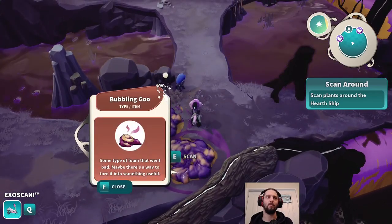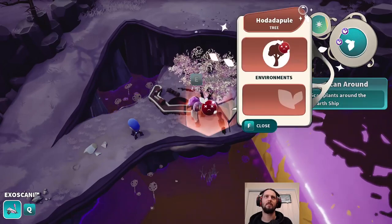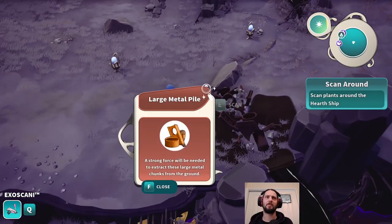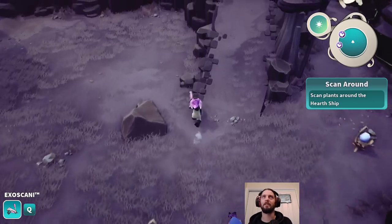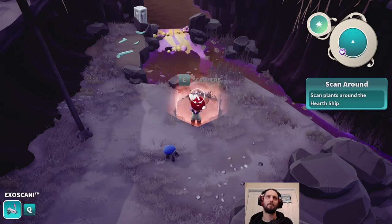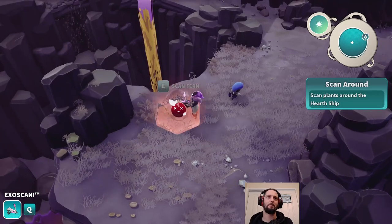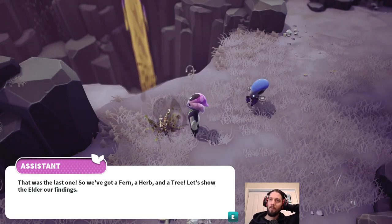Bubbling goo - some type of foam that went bad. Maybe there's a way to turn it into something useful. Scan plant. Hooded a pool - it's unhappy. No kidding, there's a big piece of wreckage next to it. Large metal piles - strong force will be needed to extract these large metal chunks from the ground. So we're going to need some sort of tool. Hooded a capix - also unhappy. We don't get to see the name of that last one. So we've got a fern, a herb, and a tree. Let's show the elder our findings.